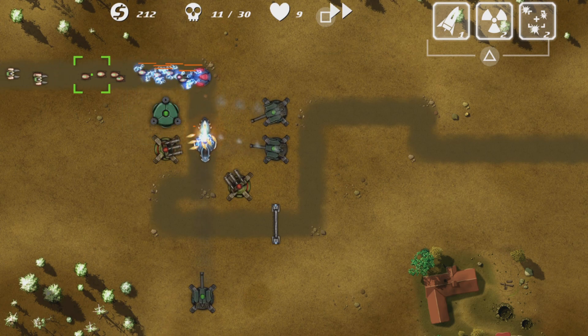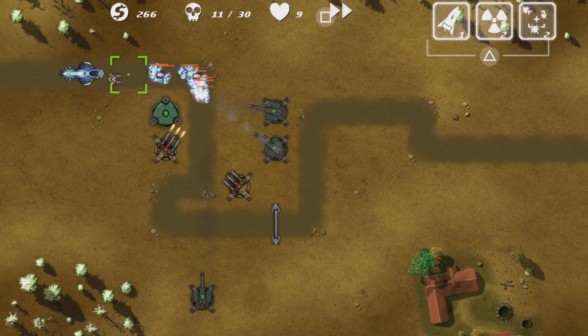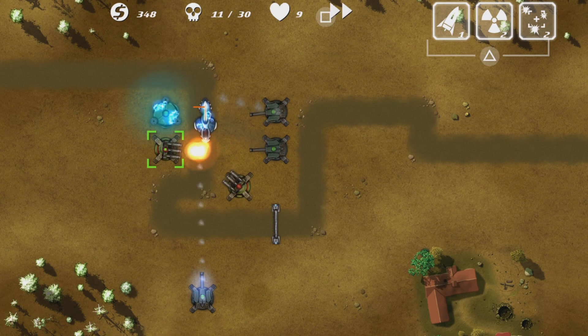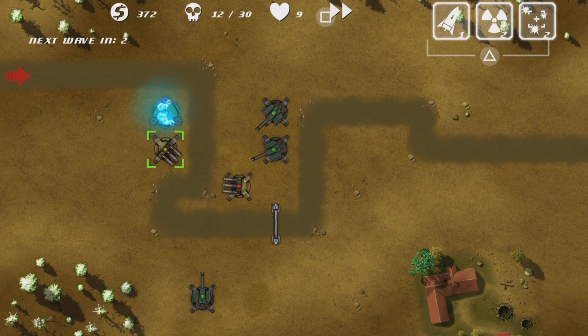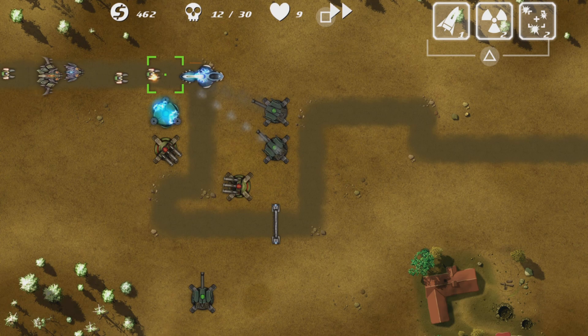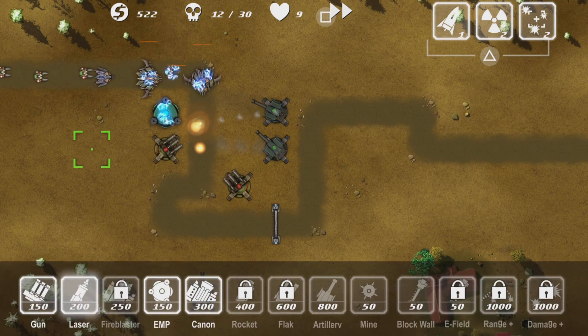Imagine if they made a tower defense game where enemies can fight back — they could shoot your towers and damage them, and you'd have to spend money to repair or build more and increase their defense with shields. I think they did make some tower defense games where enemies on the road retaliate while moving — they just shoot the nearest tower.